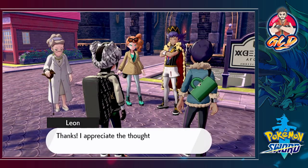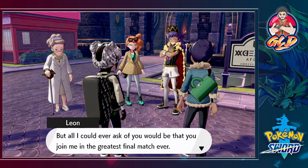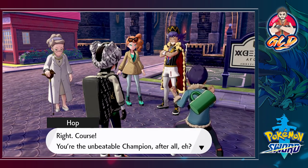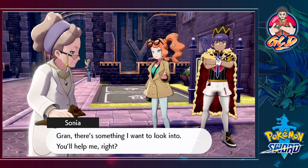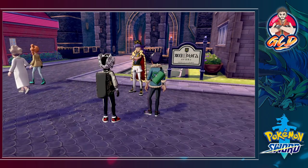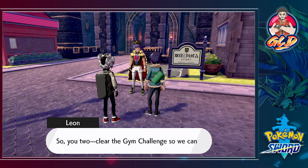Sonia says: 'Probably.' Hop says: 'Do you reckon there's anything we could do to help out?' Leon says: 'All I could ever ask of you would be that you join me in the greatest final match ever. I'll do my part to make that happen by keeping everybody's future safe — so you just keep doing your part by winning your way through the gym challenge.' Leon adds: 'It looks like we all know what we need to do — you two, clear the gym challenge so we can meet up again at the Champion Cup.'